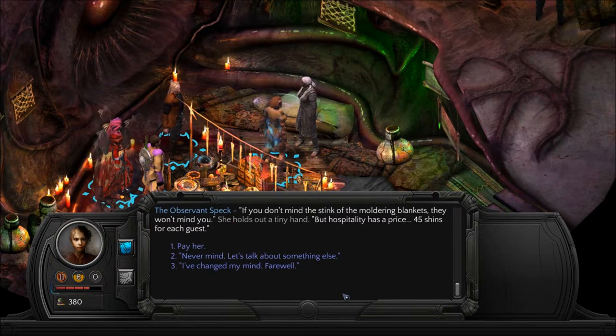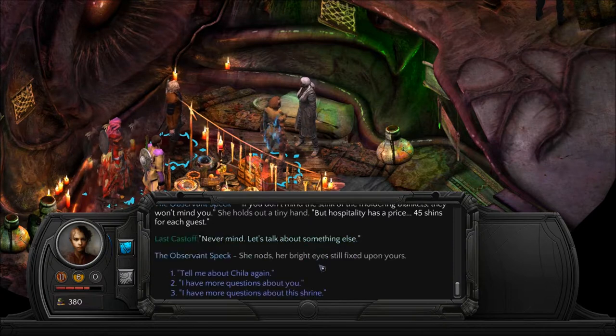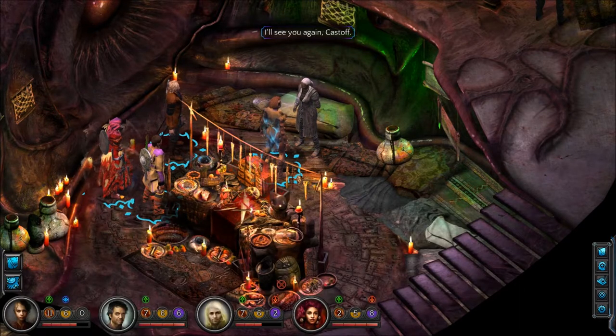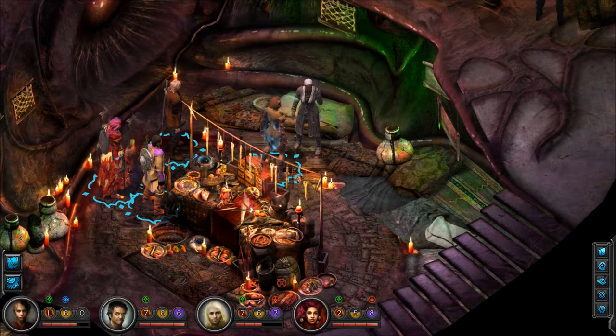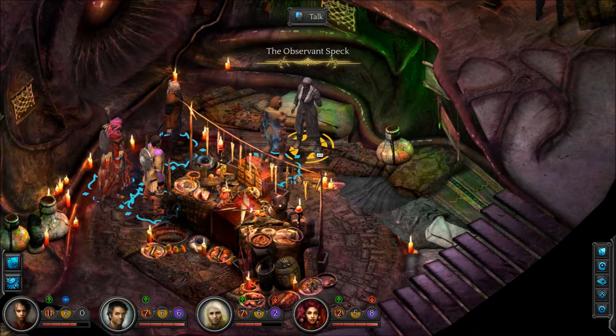You guys can hear that bird — time to close the window. 'May I sleep here?' 'If you don't mind the stink of the moldering blankets, they won't mind you.' She holds out a tiny hand — 'but hospitality has a price: forty-five shins for each guest.' I'll see you again, Kastov. That's actually cheaper than when we first went into the bloom — the Memovira courtyard. If I can pay 90 shins instead of 180, I will.